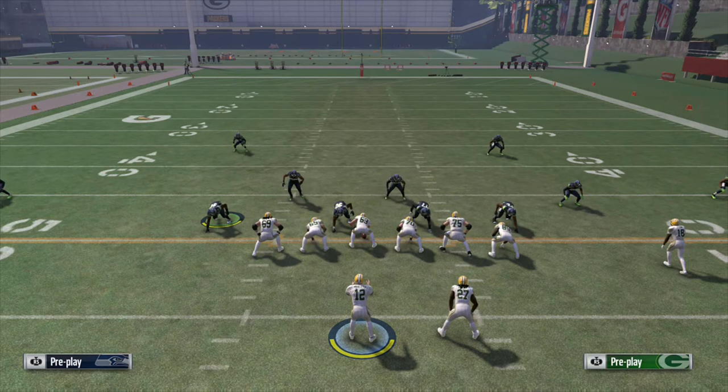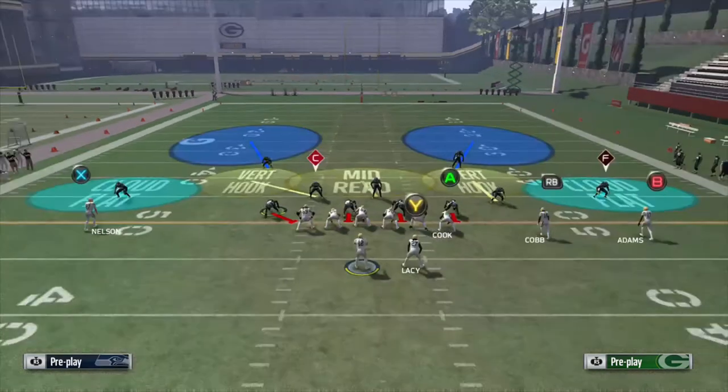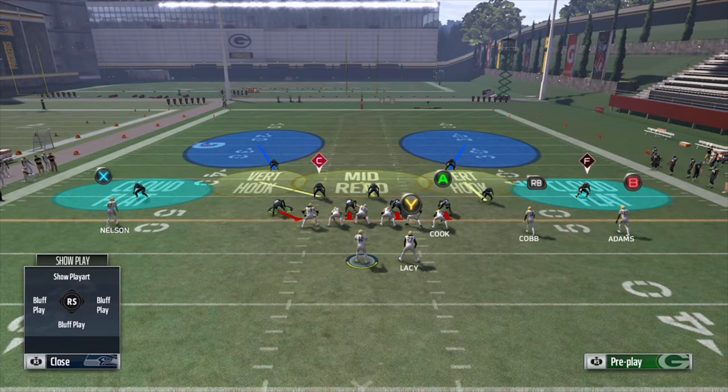The first zone to look at is the cloud flat. The cloud flat is what you are going to see a lot of times in stock standard Tampa 2 defenses — it is probably the most common flat zone on the outside. You can see Deshaun Sheed and Richard Sherman in cloud flats. A cloud flat is a flat zone assignment primarily used in cover 2 type defenses by the outside cornerbacks, responsible for protecting the outside deep and short areas of cover 2. His priority is to protect against deep outside routes first and rally to short outside routes second.